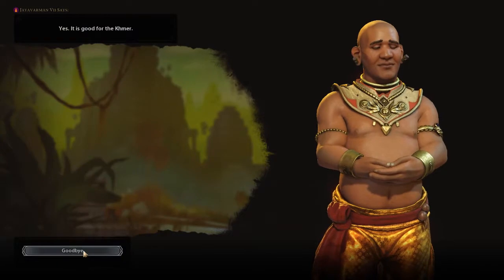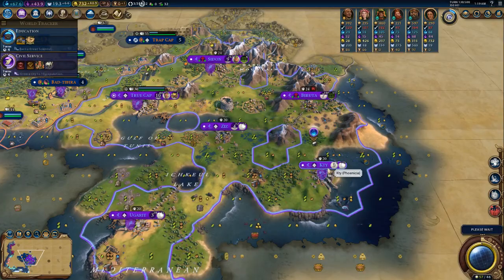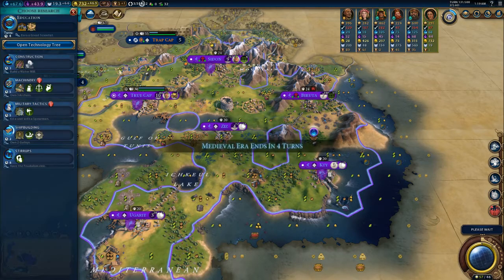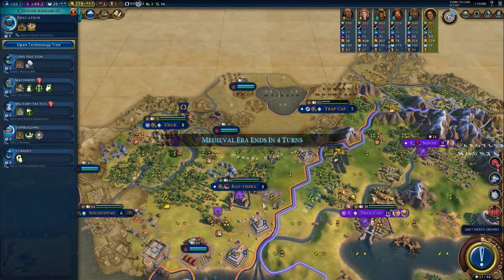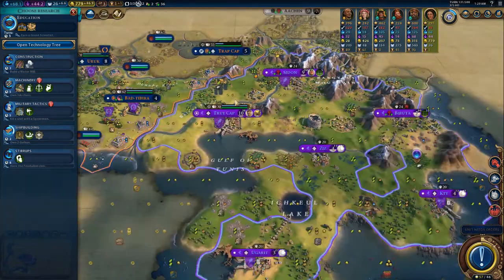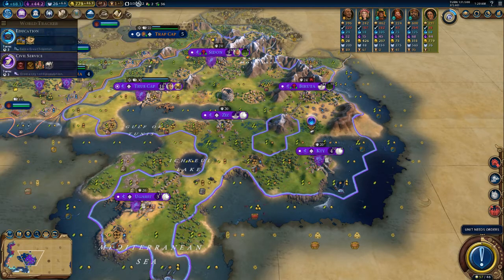That's a good deal. We're not doing bad. Gilgamesh had a huge rush early on, but now he has placed down his cities and can't place down more. So we can catch up — we've got our chance to catch up now.